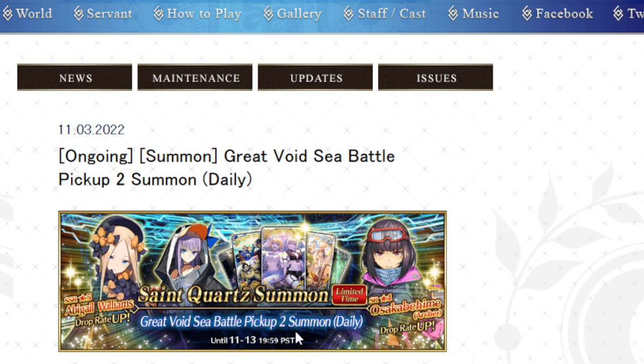It was a big banner — Summer Tomomo, the Yuri Pirates, Maeve — a lot of good summer units people would want to summon for. This is a pretty big change, so that makes me feel like we probably aren't getting the same thing. It went from there being a 50% chance of us getting Muramasa for Thanksgiving down to about 10% for me personally. I don't think it's happening anymore.